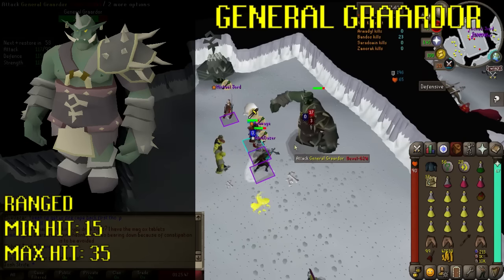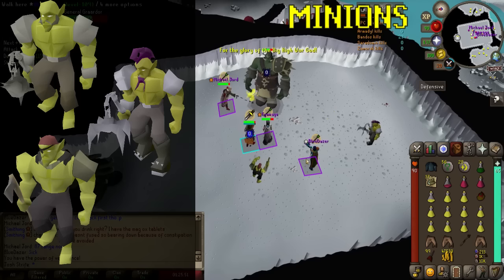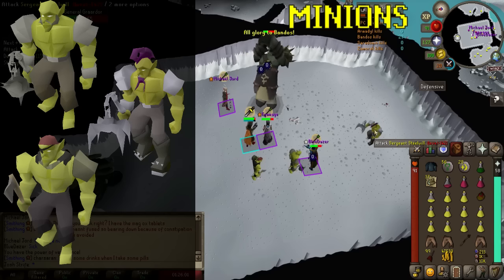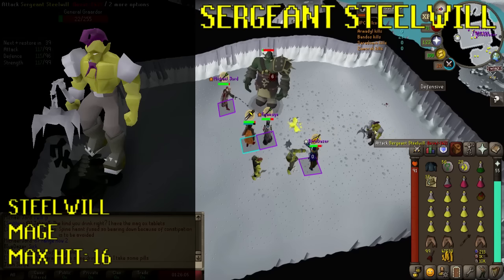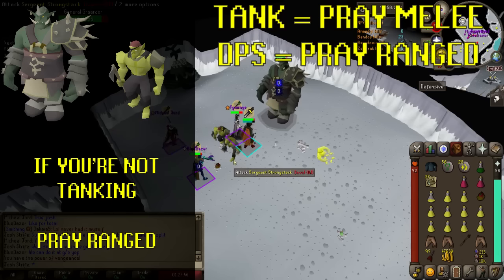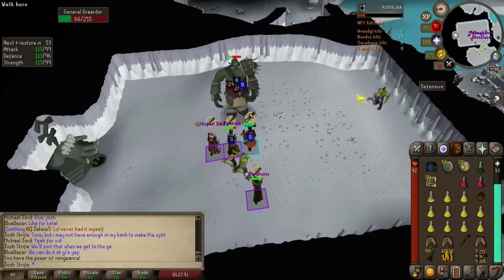The ranged attack isn't as accurate but does have a minimum hit of 15 and a maximum hit of 35. Along with Graardor you'll have three smaller support minions: each uses either melee, magic or ranged. Sergeant Strongstack is the melee fighter with a max hit of 15, Sergeant Steelwill is the magic minion with a max hit of 16, and Sergeant Grimspike is the ranger with a max hit of 21. The minions will change who they attack if there's more than one player in the room and attack once every three seconds. Because Graardor has a multi-target ranged attack and the ranged minion hits hardest, if you're not currently tanking Graardor it's recommended to pray protect from range. Now we know our enemy — let's look at the stats and equipment we'll need to kill them.